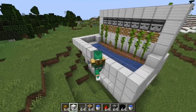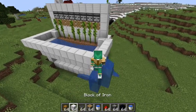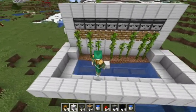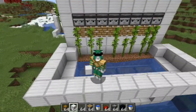So yeah, you see it works, because you have to have the piston and the observer quite a bit above where the thing is planted, otherwise it will not have gravity enough to push it one block forward. That's the main thing to consider when you're building an auto farm like this in Minecraft.